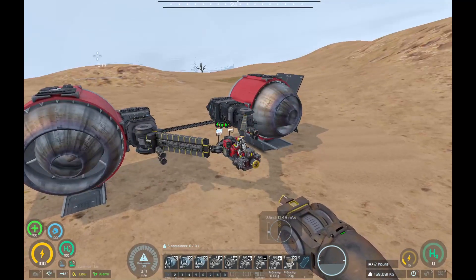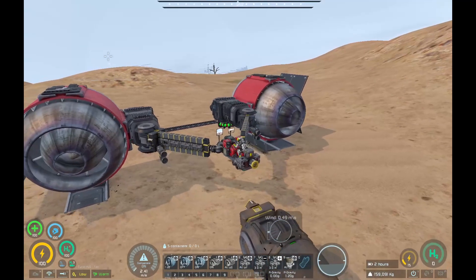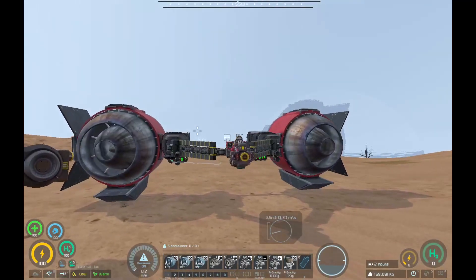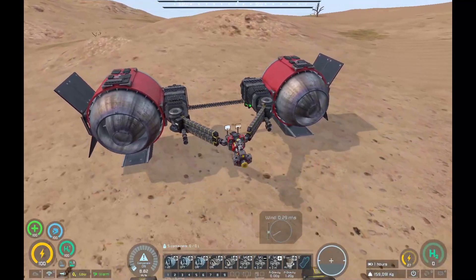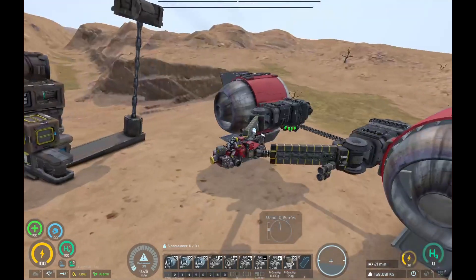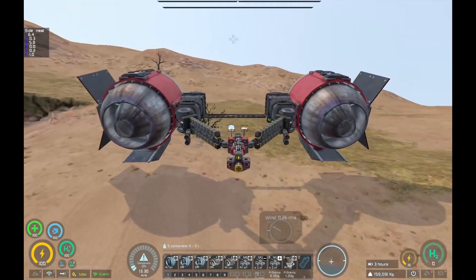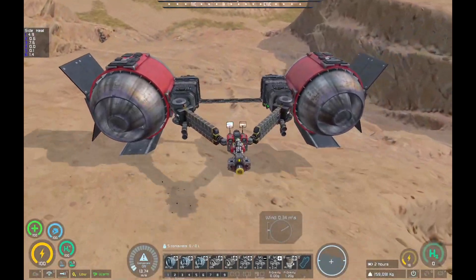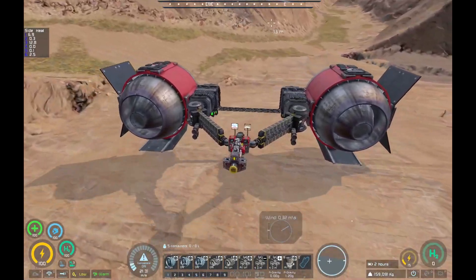At 1.5, 2, 2.5, 3.5 we're just kind of getting off the ground. 4.0 is pretty much just hovering off the ground — that's where I suggest running it. Because when you're under thrust you're going to be flying off the ground anyway. We're using the aerodynamics mod, so if you're not using it, it's going to handle differently. I just prefer to do it this way with the mod — I think it's more appropriate.